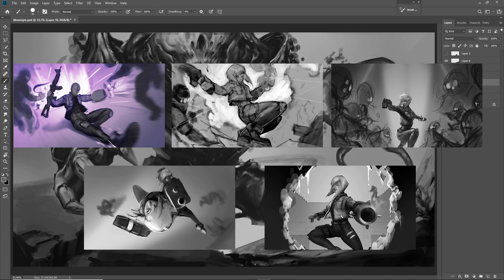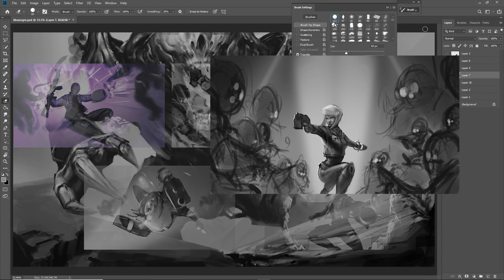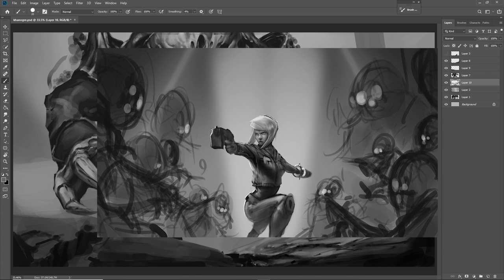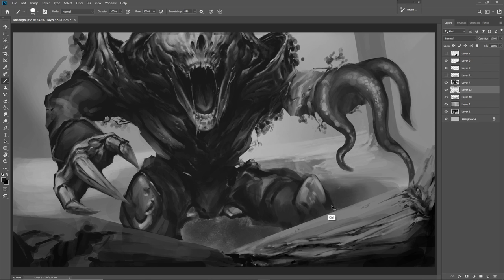The client looked at these thumbnails and said they really liked the one with her doing the power pose — the T-pose, arms straight out, knee up, enemies on either side — the darker, Doom-esque one in the top right. That's the one they really liked. Once you get the thumbnail locked in, that's your starting spot, and then you start to progress, finding the color palette and the best ways to create the composition.